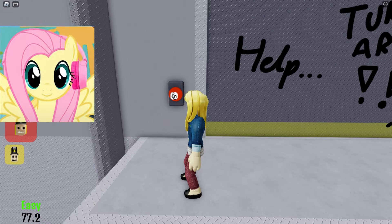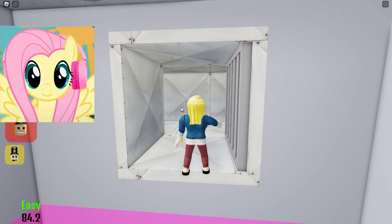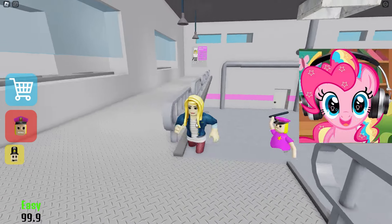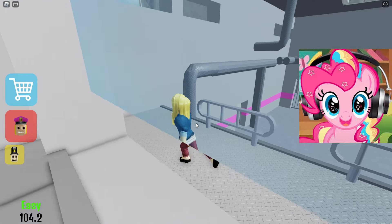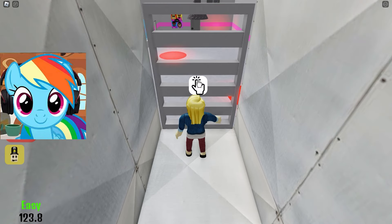There's this guard everywhere, and she's really stressing me out. Let's go to the next level of escape. Oh my god! Getting out of the vent, this guard immediately meets us and runs after us! She runs so funny, and she is more fun than she frightens! Here at last, we have passed this stage and go straight to the next.